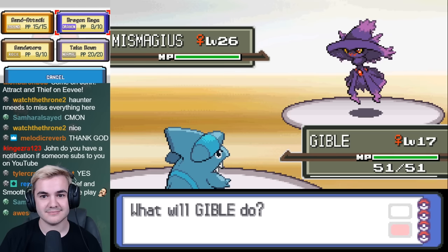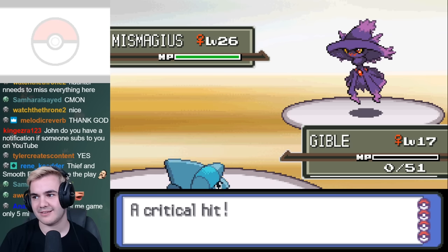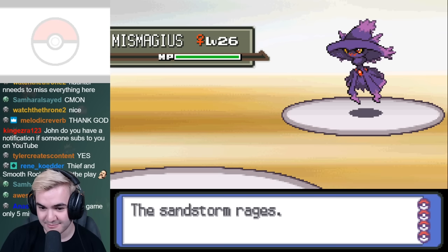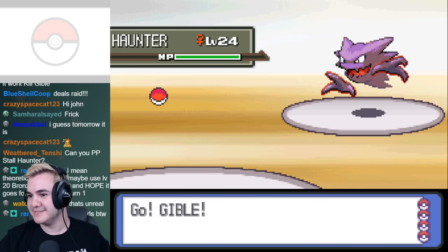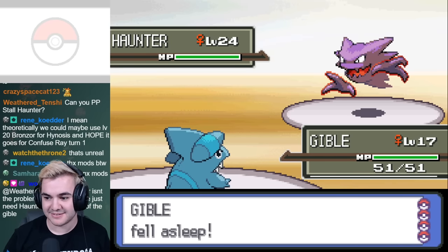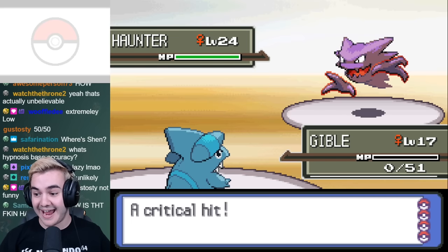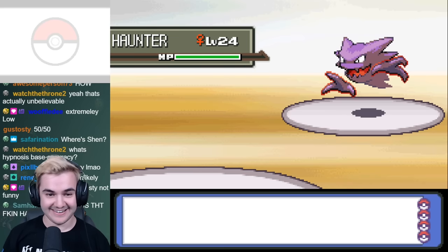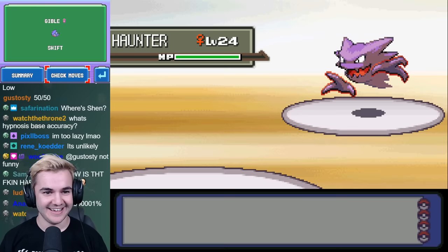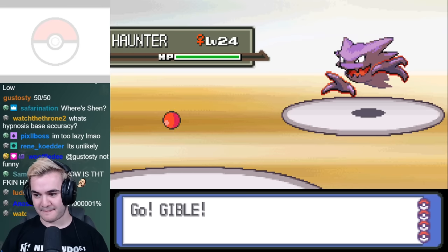This means that the entire battle is determined on whether Mismagius misses a Shadow Ball on all of our Pokémon. There was one time that I brought Haunter down to minus 6 evasion with Sand Attack, switched to Gible, and it still landed Confuse Ray, Hypnosis, and then a crit Shadow Claw all in succession. I have no idea what the chances are of that happening, but after over an hour of attempts, I ended the night pretty much clueless as to how we're going to get through this without having to completely rely on luck.